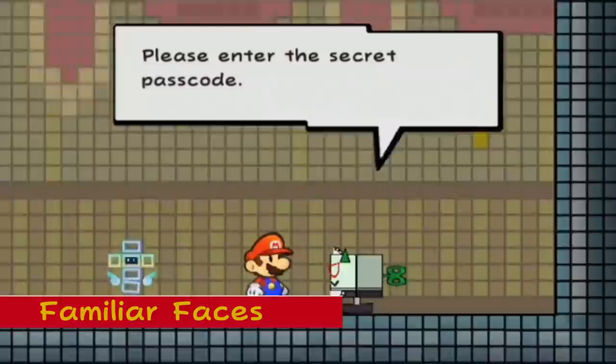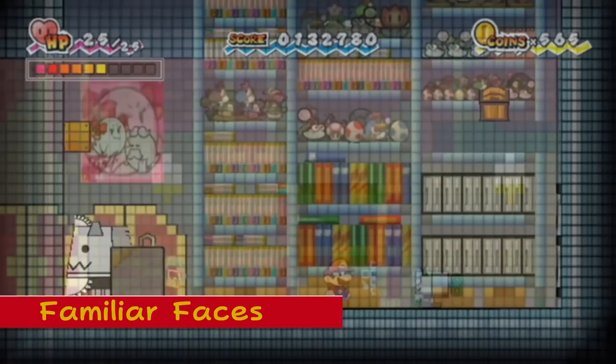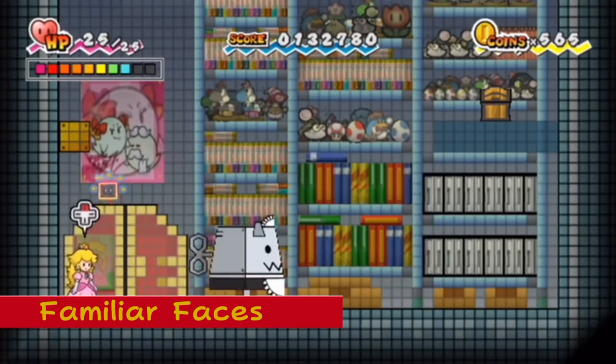Familiar Faces in Francis' Room: In Super Paper Mario, the player can go into one of Francis' password-protected rooms in chapters 3 through 4. You can look on the shelves to find items and characters from Paper Mario The Thousand Year Door, including Petunie, Vivian, and all the Yoshi colors.